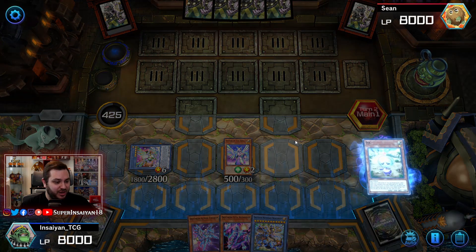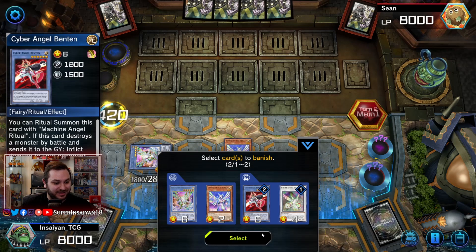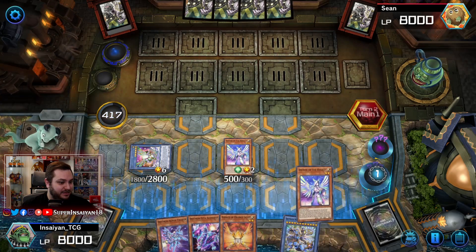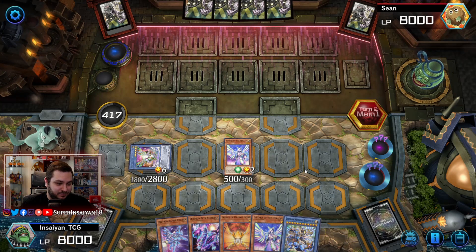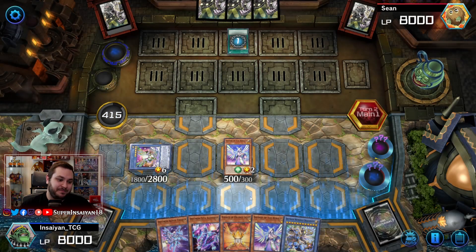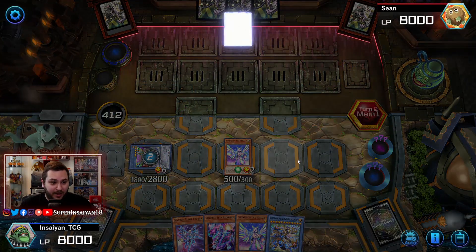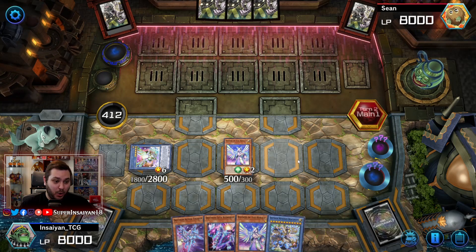EVA will activate in a separate chain once everything resolves — actually we have the Arclight too, so we can banish both and still get the maximum amount of negates off this EVA. We'll add Orange Light and Diviner, so now we have two more negates. He's only got four cards in hand, so I'd be surprised if he can play through this. He's got another Fossil — we're definitely negating that. The fact that he hasn't used Miscellaneous Source yet shows me he doesn't have it, so I'd rather not let him get it just in case he already has something like Over Raptor.